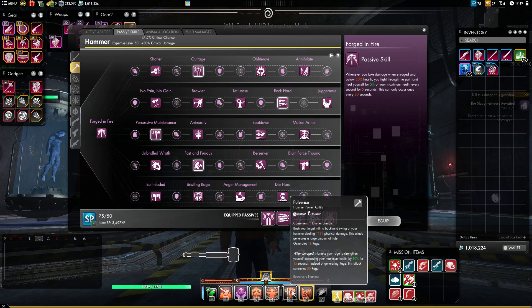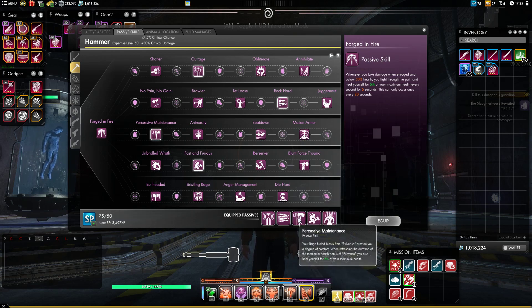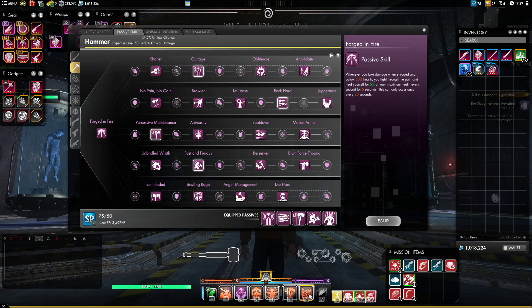Then we have Pulverize. That 30% extra health you can keep up pretty easily means that only maybe two or three bosses in the whole set of dungeons we have right now can actually still do critical damage to you in a single hit. By itself, this essentially takes the place of another cooldown because it gives us 30% more survivability. We're also going to take its passive, Percussive Maintenance, for the heal it gives us each time we hit while enraged. This relieves some pressure from the healer, and it can bridge the gap if the healer is forced off of you or dies right before the fight's over.